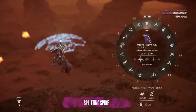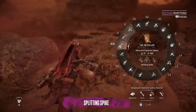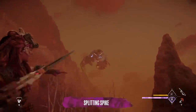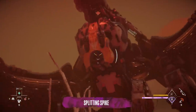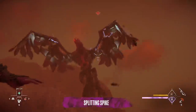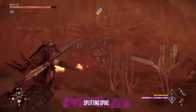Splitting Spike is killer against flying enemies — do not sleep on it like I did. It requires less time to draw than a bow, needs less precision when aiming, has further reach, deals a huge amount of damage, and has a chance to ground flying foes, rendering them more vulnerable to your ordinary weapons. There's one brand new late-game machine that this will be super useful against, so just heed my advice.